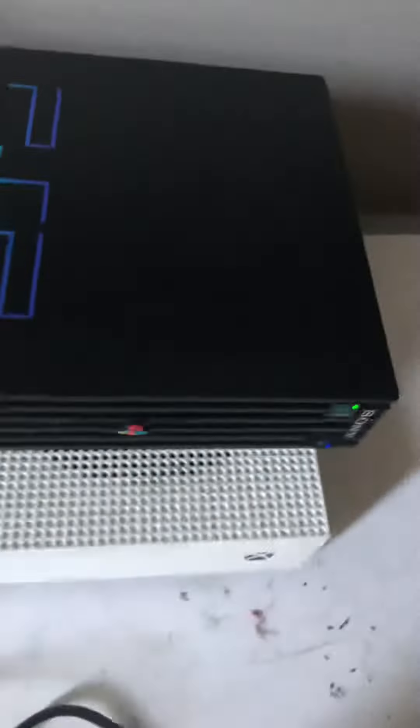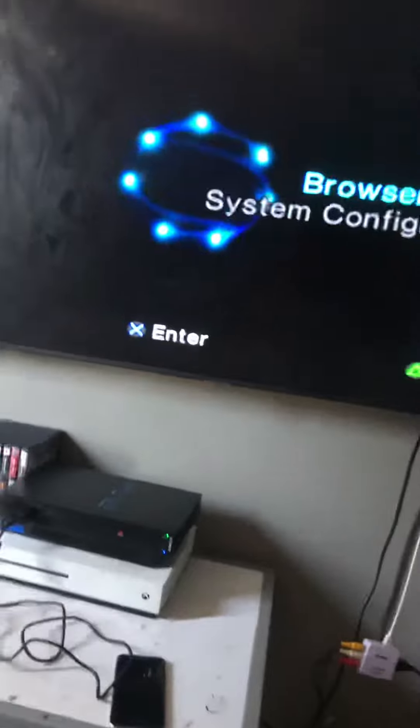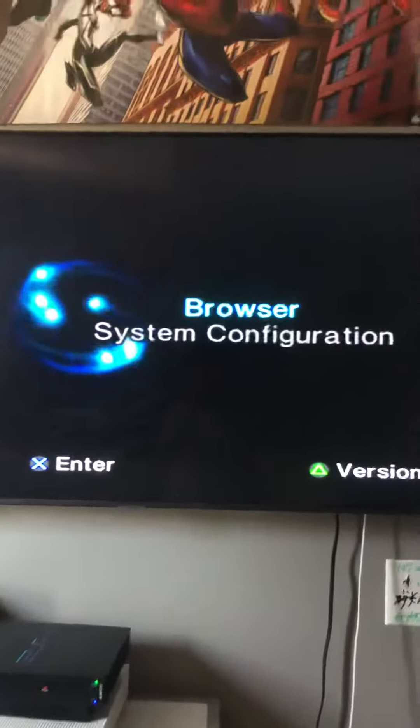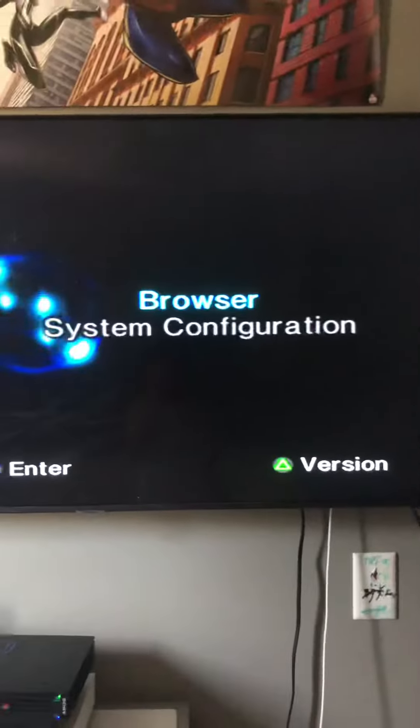It doesn't matter, it can be an Xbox original or Xbox 360 game. You can even use a PC game. It just has to be scratched. So now you just have to wait, or if it's not coming up, just turn off the console and turn it back on because it will come up. And there — so now when you do it, you should get this.